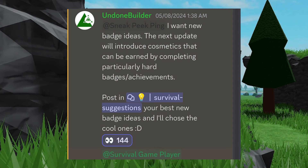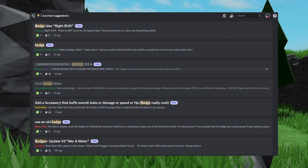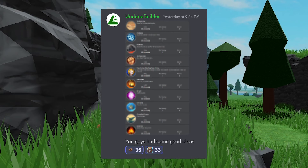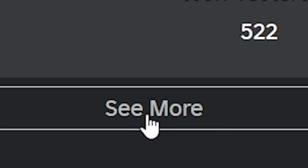A few days ago, Undone asked the community in his Discord server if they have ideas for new badges. Those badges are going to give you exclusive cosmetics when completing, and there were quite a few suggestions, some of them more grindy than others, but there were some really nice ones. Today, Undone sent a screenshot of a lot of new badges — they are already in the badges category under the game, so we can look them up there.